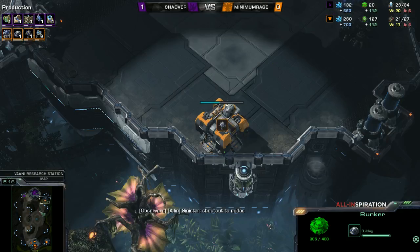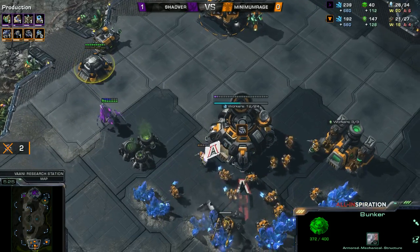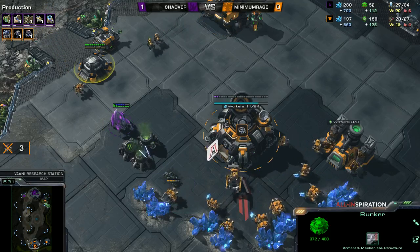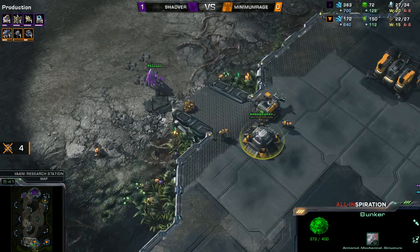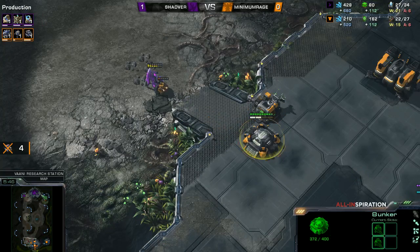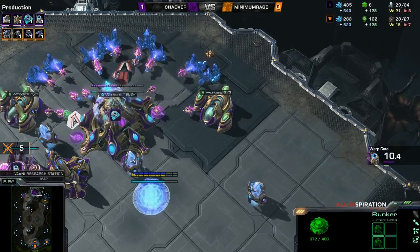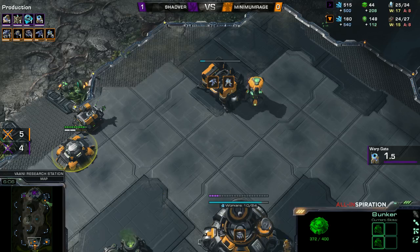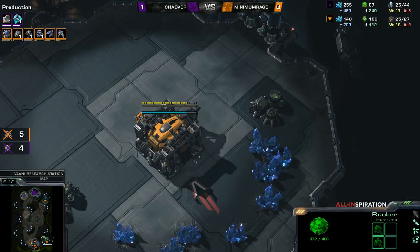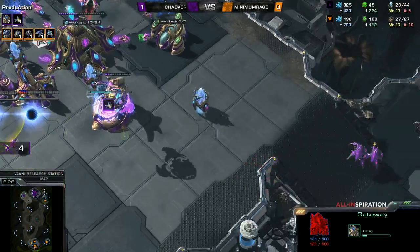Sadly for Minimum Rage, he's not going to find a Nexus here, which is a little bit unfortunate. Meanwhile, this Stalker has just walked right into Minimum Rage's base and the Marines haven't finished yet to get in the bunker — that's also a product of this 11 gate. I kind of wish Shadver would have stayed in the main. All he had to do was just run away from those Marines and stay at bunker range — he could have killed so many more SCVs. The Widow Mine is burrowing here and it wasn't spotted by Shadver. He just lost four probes to that mine, but the Robo Facility is on the way so observers will be available soon. That was a missed opportunity — he could have still been in the main shooting things without taking too much damage.